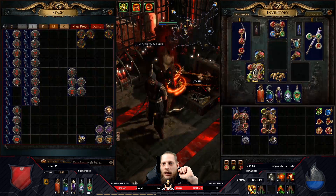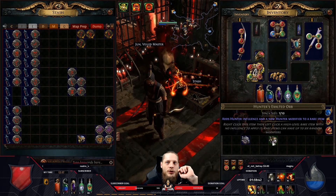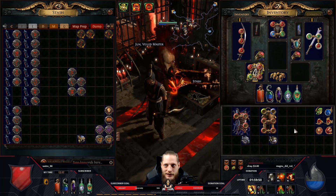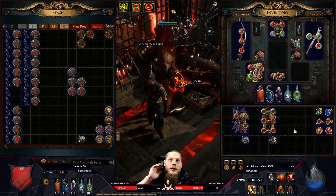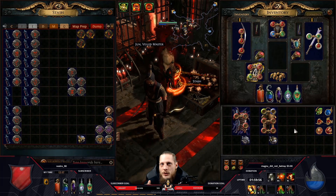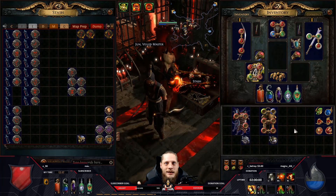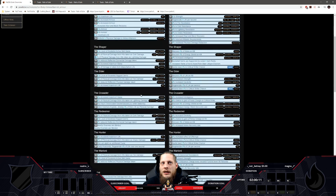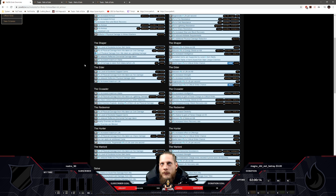The next thing is I'm choosing a double-influenced item since we can now make double-influenced items through the awakener orb and the new influenced exalted orbs. I want two stats guaranteed on my item, and the rest will be random. You need to understand what you need for your character first. I'm a melee fire elemental character, so level of active skill gems is nice for spellcasters but for my build, plus one wild strike isn't that great.